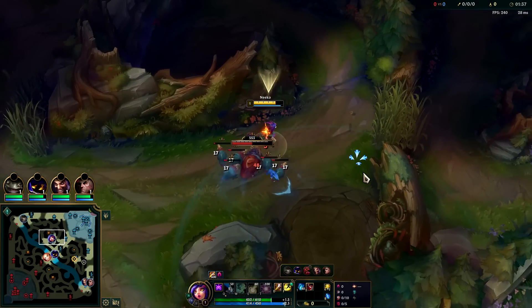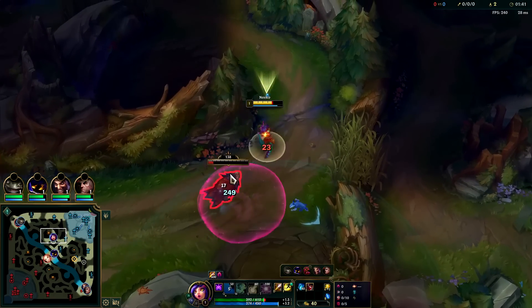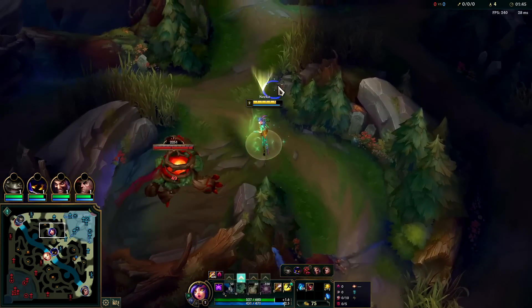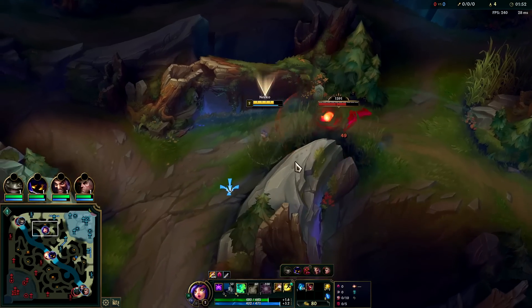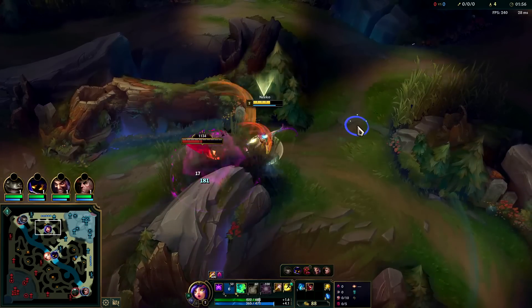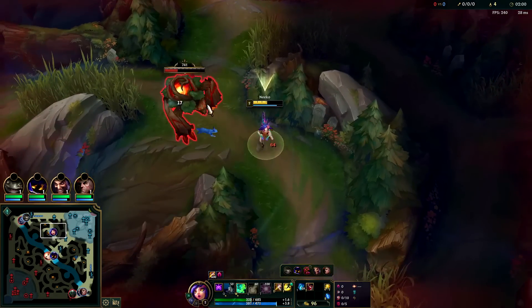Neeko can turn into anything — she can turn into wards, she can turn into blast cones, she can turn into minions. It's pretty crazy and it adds a lot to her jungling abilities. On top of that, Riot gave her a lot of bonus damage against monsters, even on her Q. She has that on her W on-hit and on her Q, so we grab W at level two. We'll continue to kite this out; we're going to save smite for krugs.